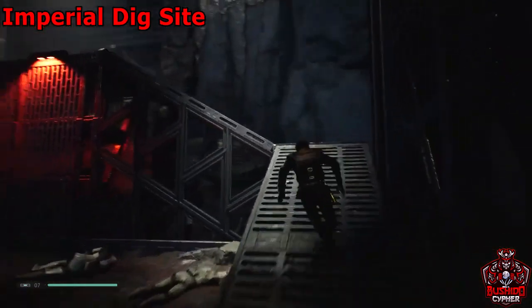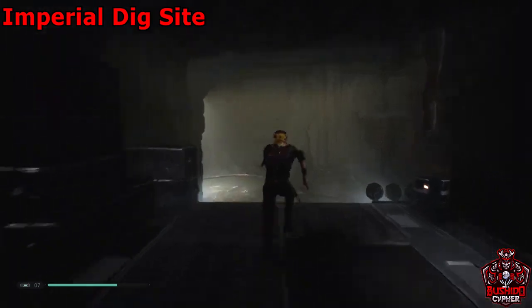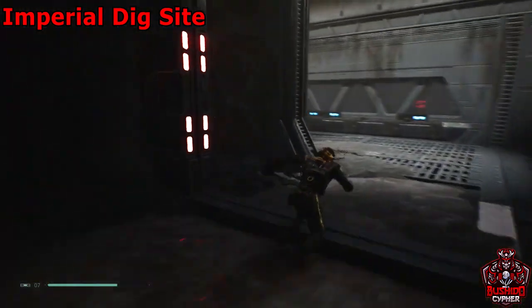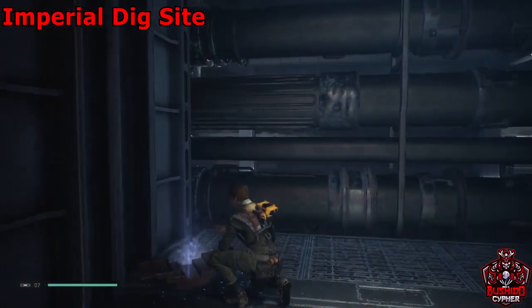Run back up where we came from, but this time take the left path. There'll be another barrier to disable with BD, then use the wall run to get up onto this ledge to find another force echo.